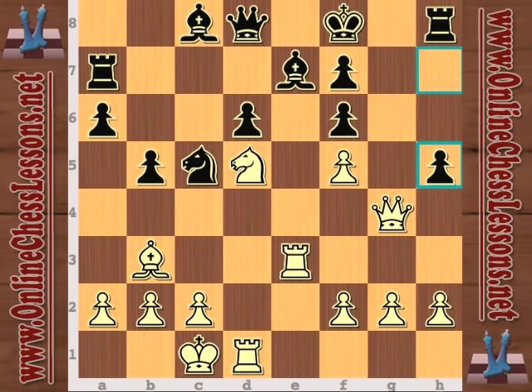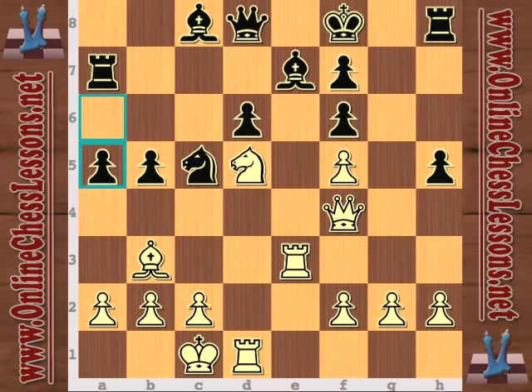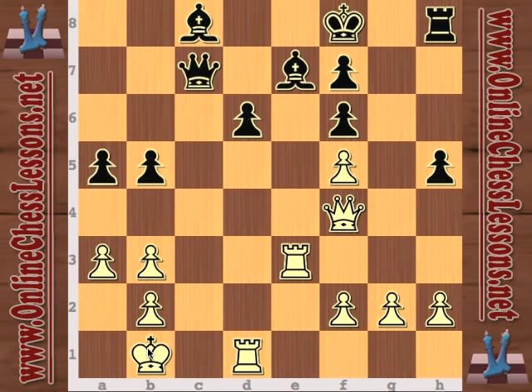Black plays h5, trying to gain a little space for his king. Queen f4 is eyeing everything — white could take the d6 pawn, but really he wants to eye the h6 square. After a5 by black, he's got to get some kind of counterplay. Then a3, takes, takes — black did manage to get rid of one of white's attacking pieces. Now rook c7, a sneaky move.